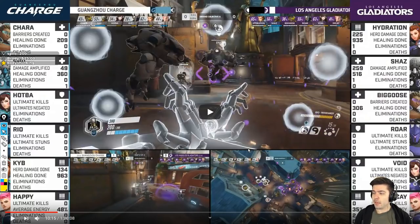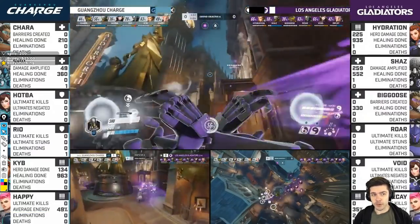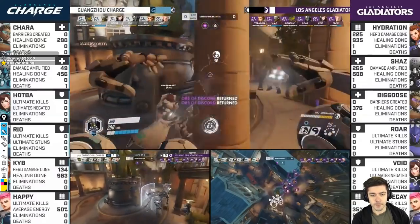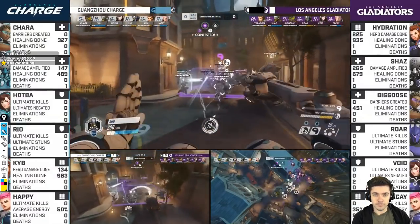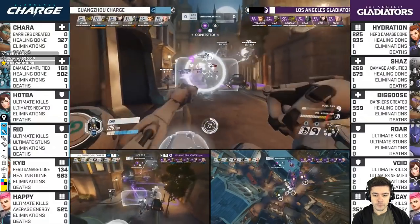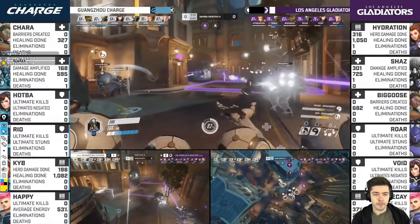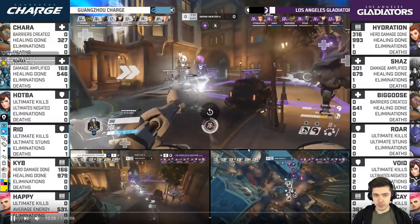A bomb comes in, Shu rotates, then he goes through hotel and just frags out. The reason why he's going to frag out is because Ryu gets a big Shatter, so he's cleaning up there. He forces out Void.